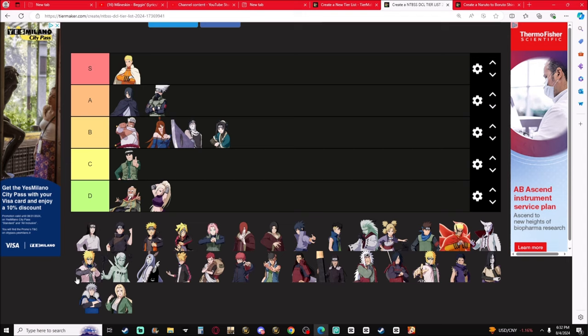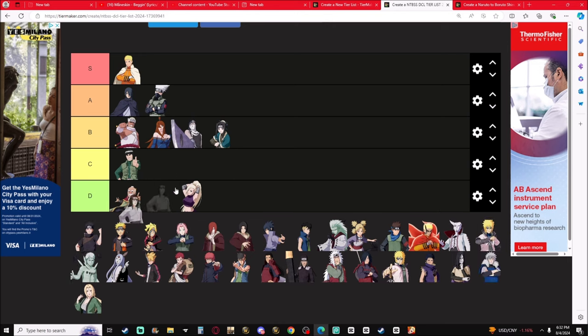Kakashi — Shot and Gone, Lightning Blade, and Kamoi. A-tier. Anything that allows you to avoid damage and debuff a character at the same time is A-tier, definitely.